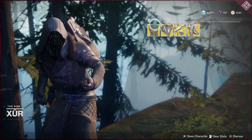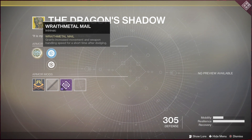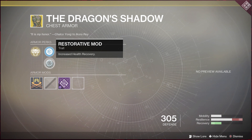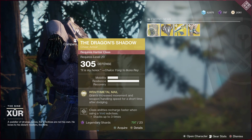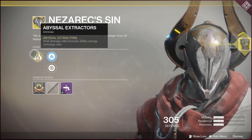For the Hunter, Xur has got the Dragon Shadow. The main perk grants increased movement and weapon handling speed for a short time after dodging. I don't really see a huge use for this in the game, but it does look really cool. It has ornaments as well, and some different things you can do with it, as well as increased resilience and health recovery. This is not a must-have in my opinion as far as exotics go, but if you're a collector like me you'll probably get it anyway, and I actually don't think I have this so I am going to get it for my Hunter.